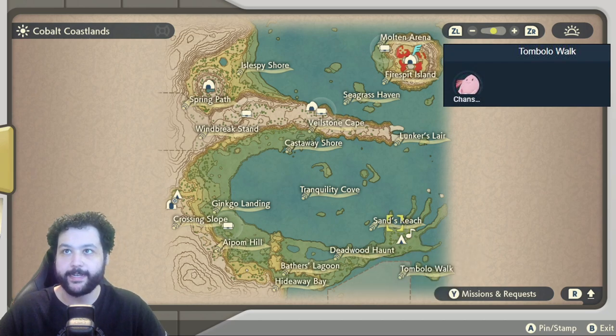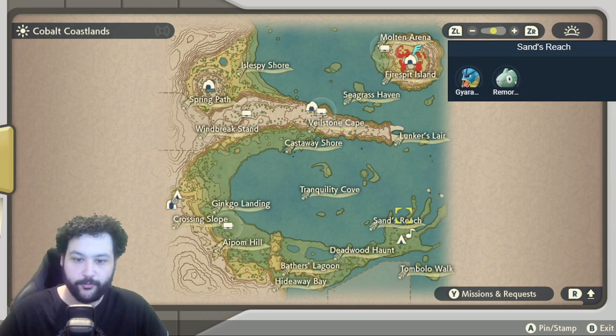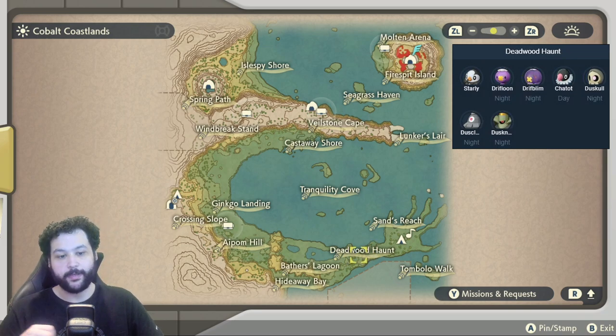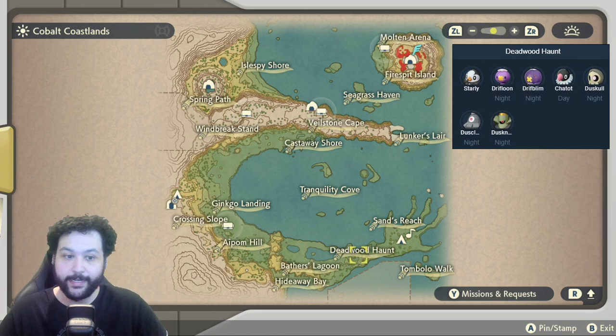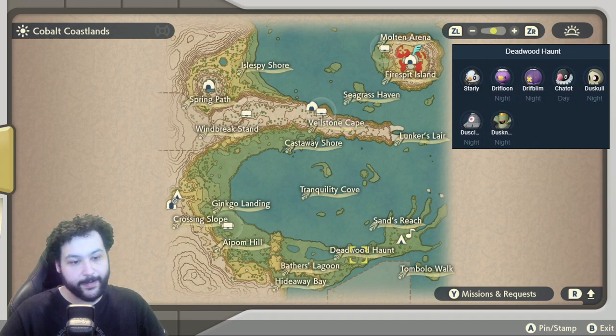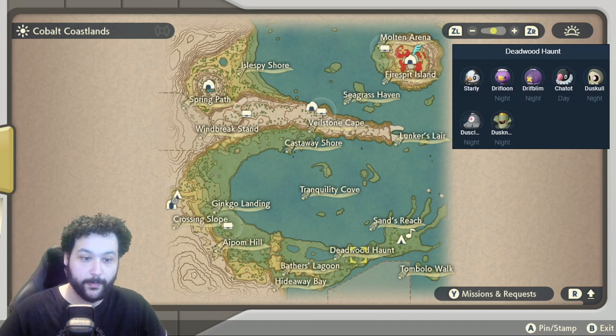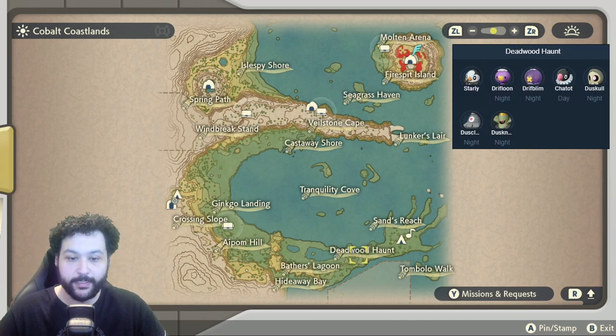Heading up to Sands Reach, we get Gyarados and Remoraid that appear in the water area. Then heading towards the Deadwood Haunt, we get a bunch of cool Pokemon, mostly at night. During the day we get Starly and Chatot. During the nighttime we get all the Ghost types: Drifloon, Drifblim, Duskull, Dusclops, and the Dusknoir spawn — and that's an Alpha big boy spawn.